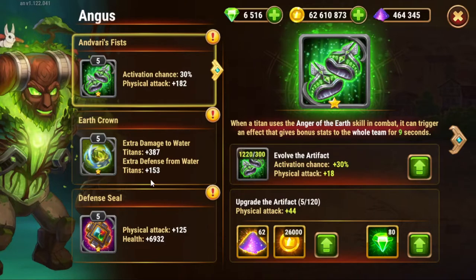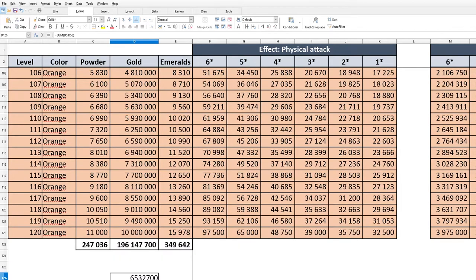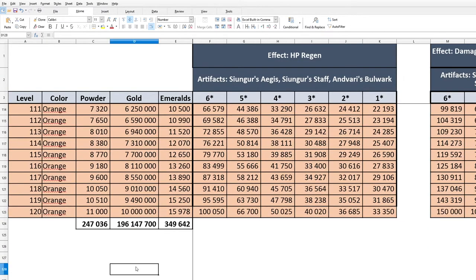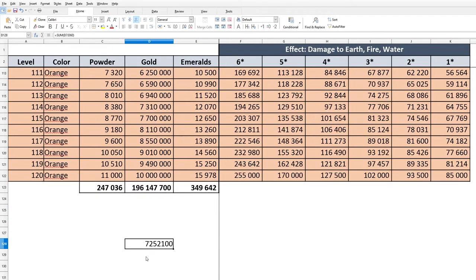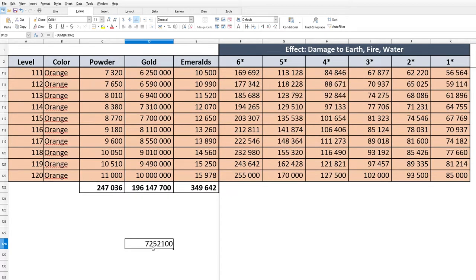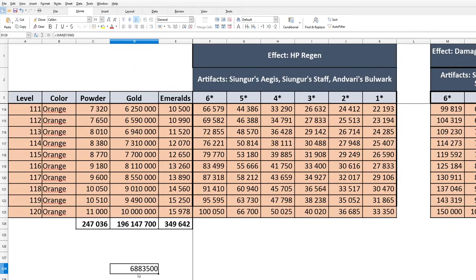Picking Angus. Now, which artifact specifically? I talked about the defensive seals. The thing is, the cost for any of this is exactly the same. We have defensive seals, balance seals, attack seals, crowns, weapons. All the seals cost the same. The crowns cost a little bit more — instead of 6.5 million, they will cost 7.2 million for the same level. The weapons will cost slightly more than the seals but a bit less than the crowns — 6.8 million.